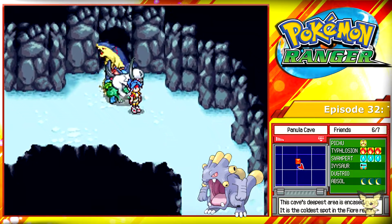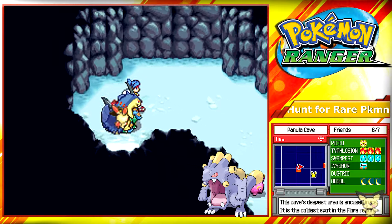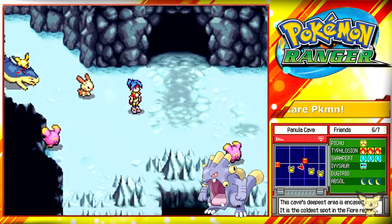After capturing Absol, just go right, jump down this ledge, enter this door and you'll find your final Pokemon in this area: Exploud.